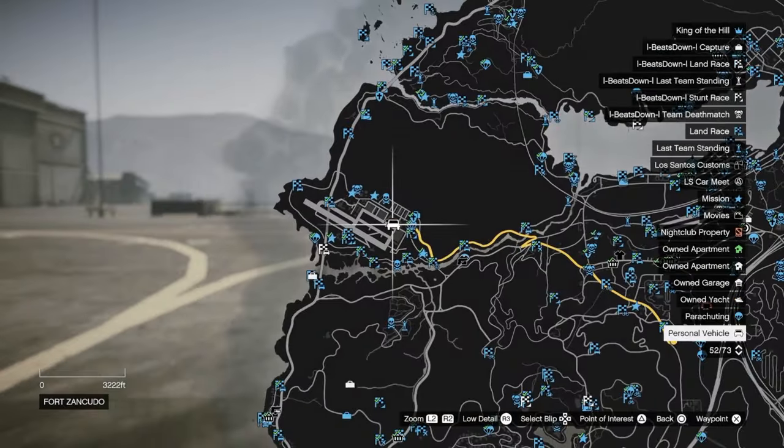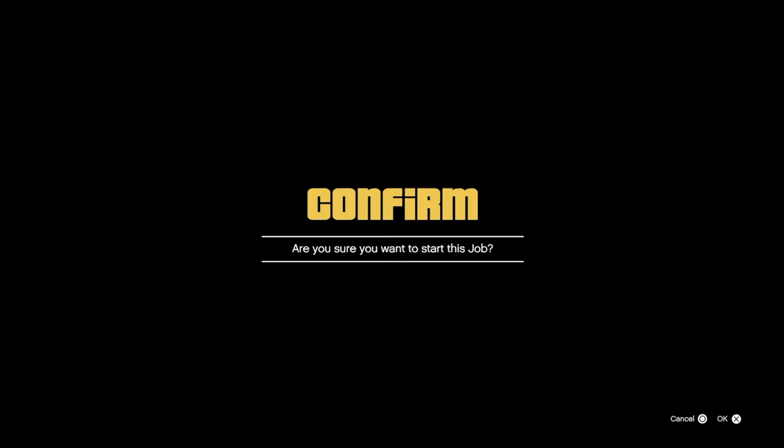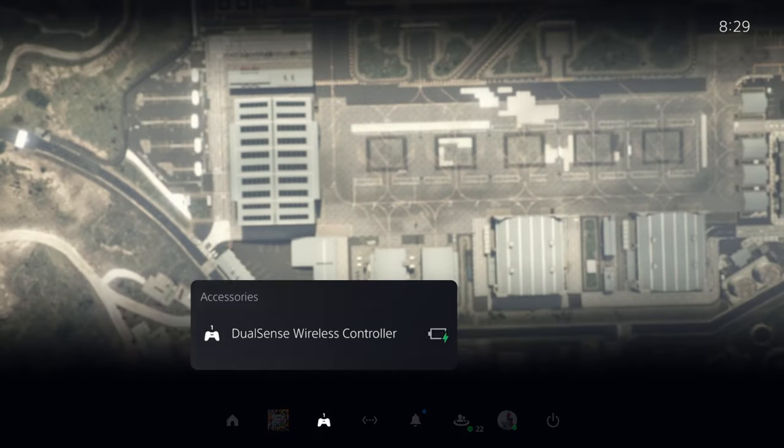Teleporting around this way will also teleport your personal vehicle with you, so it's amazing at completing certain jobs like the airfreight cargo missions.